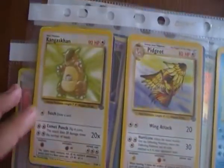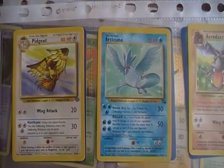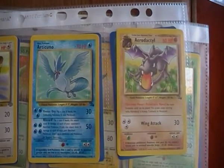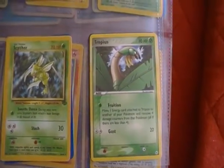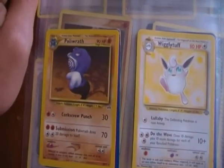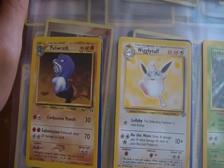The next sheet we have a Kangaskhan from Jungle, a Pidgeot from Jungle, an Articuno from Fossil, an Aerodactyl from Fossil, a Scyther from Jungle, a Tauros, a Poliwrath, and a Wigglytuff from Jungle.